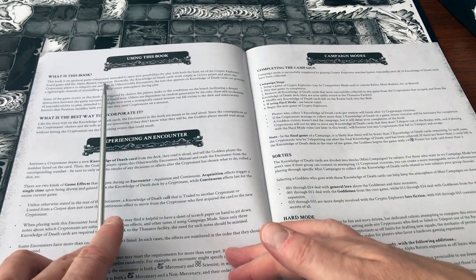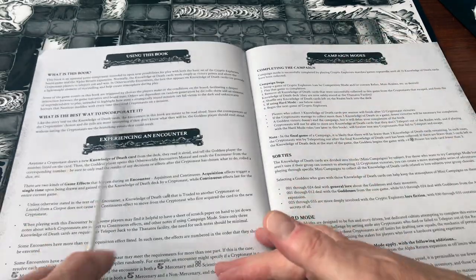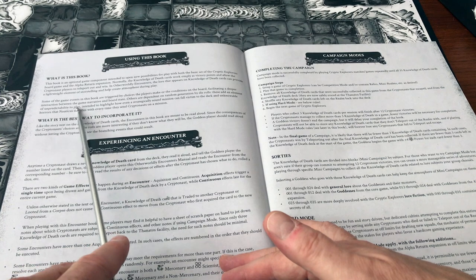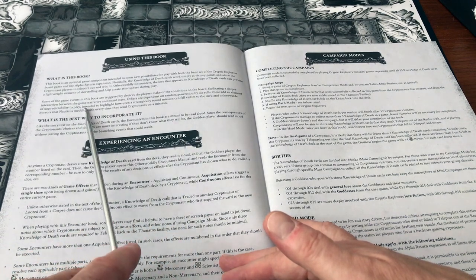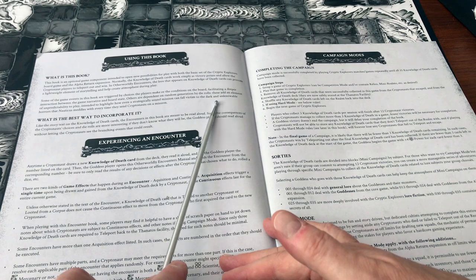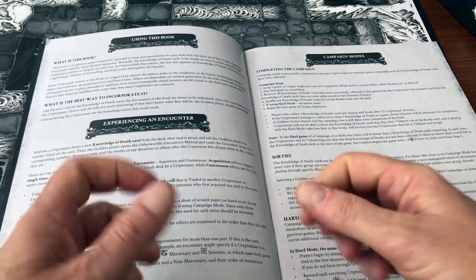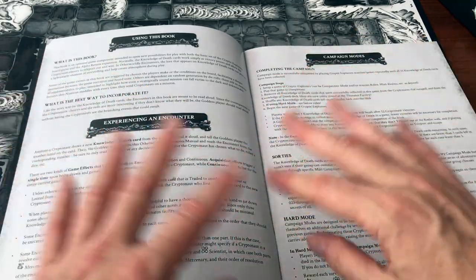The book describes itself as an optional game component intended to open new possibilities for play. It presents game events triggered by choices players make or conditions on the board, facilitating deep interaction between the game narrative and board state. Some events are dependent on random generation by die rolls, adding unpredictability to highlight how even a strategically sound mission can fall victim to the dark and unknowable horrors of this game. You trigger it by drawing a certain card — the Knowledge of Death cards.